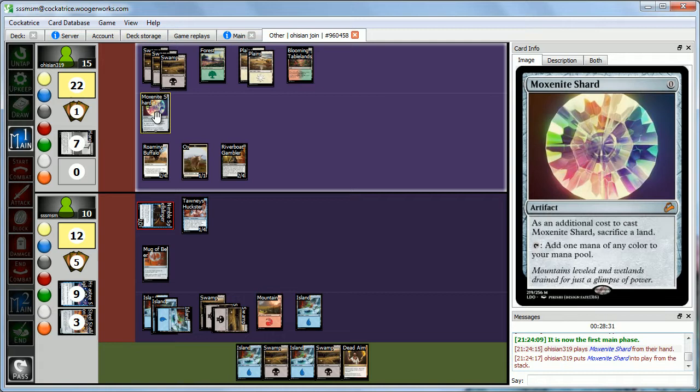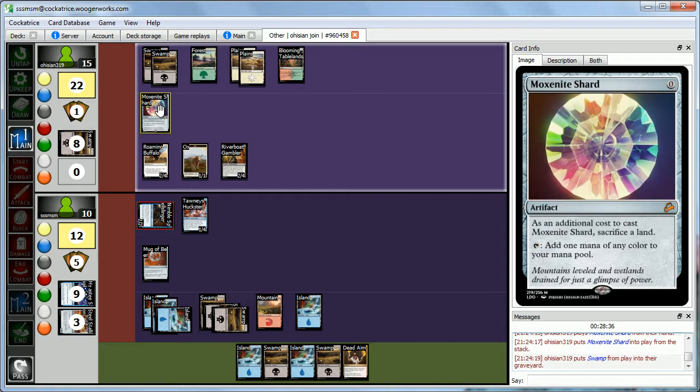Abby plays Moxonite Shard — one of the mythic rares in the set. As an additional cost you sacrifice a land, and then you can tap it for any color of mana. This explains those mysterious splash colors she's been playing. Then she casts Hogtie on Tawny's Hogster — it can't attack or block as long as she controls a creature, and she has three of them.